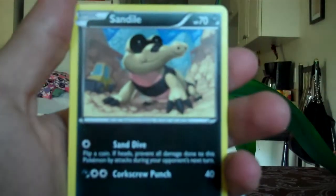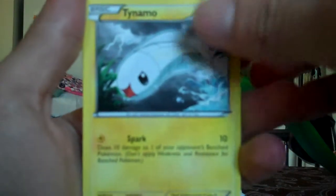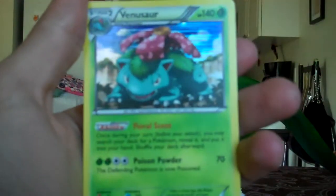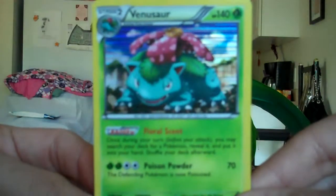Piplup, Sandile, Tynimal, Reverse Joltic, and a Holo Venusaur. That looks amazing.